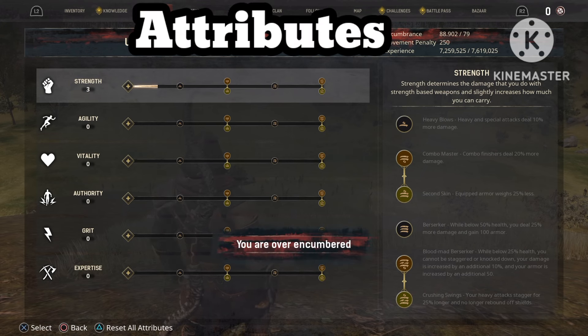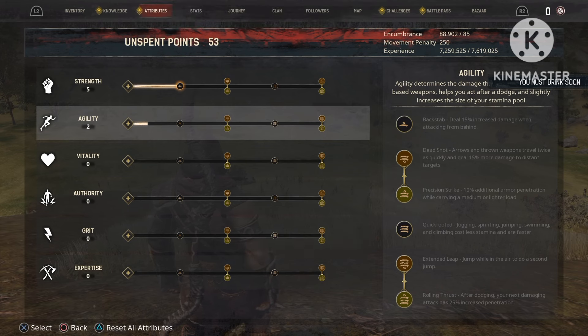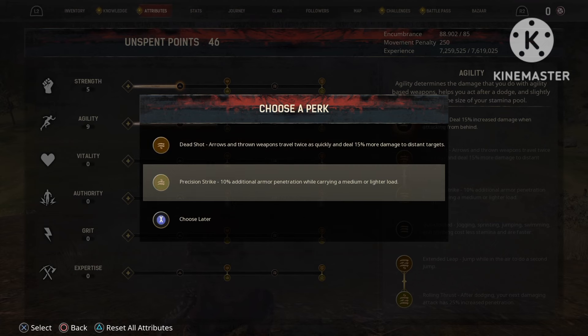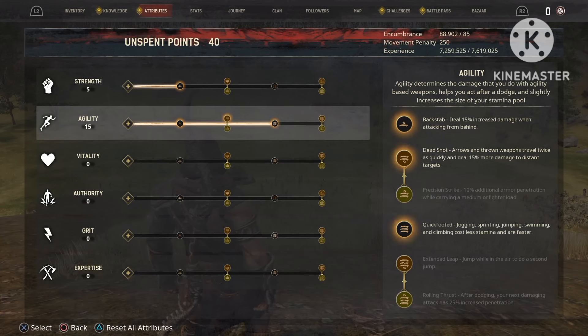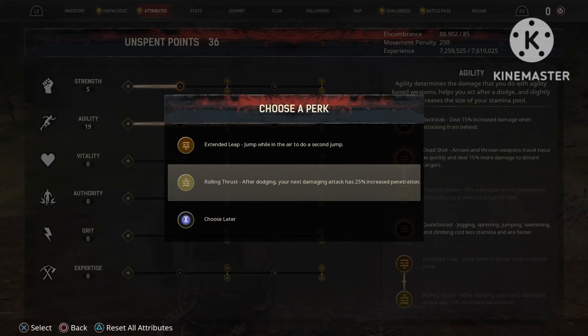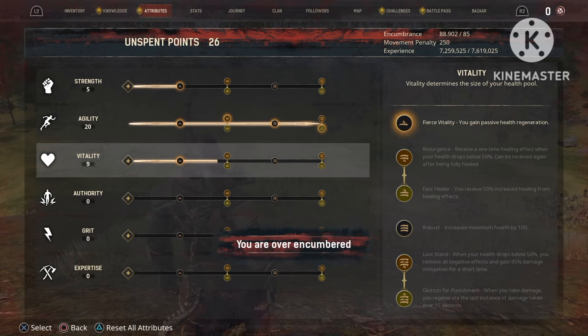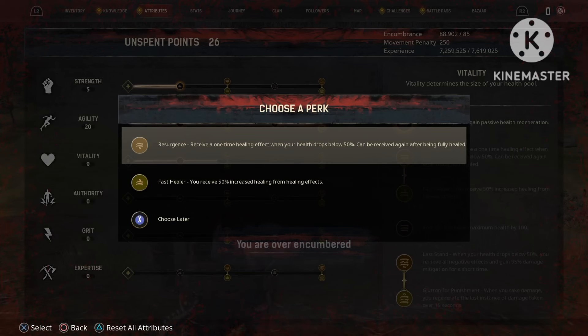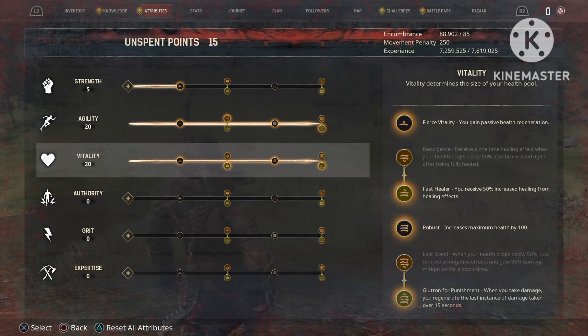Now for the attributes: put five points into strength and then go all the way through with agility. Make sure you select the Dead Sword perk. At the end it doesn't really matter, but I prefer Rolling Frost and Vitality. I'm also going all the way through with Fast Healer, and then I'm going to take Gluten or Punishment at the end.